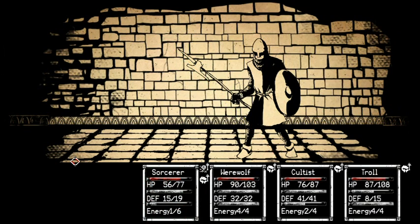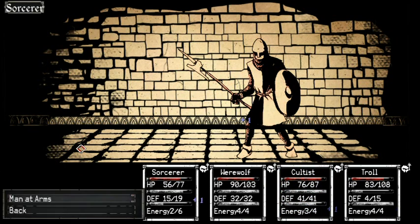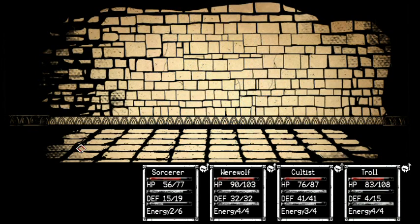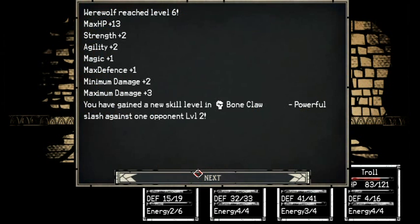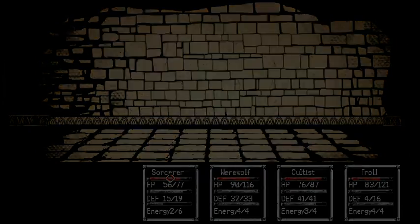Wow, even I'm getting in on some of the dishing out damage. Yeah, that should finish him. Yay! Greatsword, leather helmet, and a basic strength mode. Werewolf gets — ooh — boneclaw level two. Troll gets break level two. Awesome.